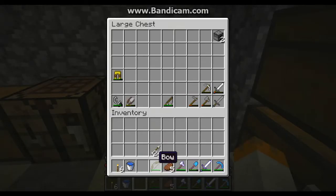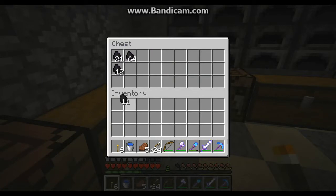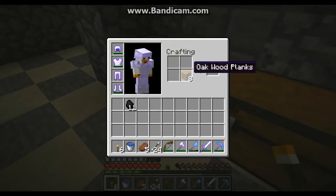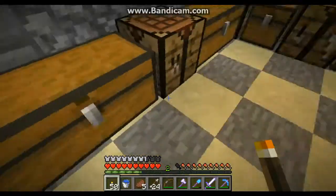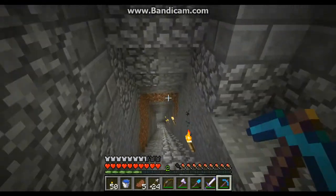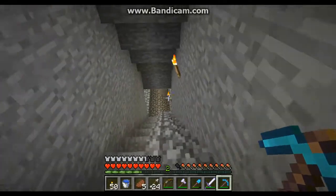Let's grab some coal — about two. Break it down into sticks. Coal to make more torches. Put away those sticks. Let's go mining for some more coal and stuff. This is Minecraft, so expect me to do a lot of mining.